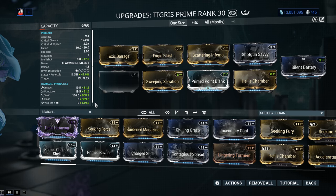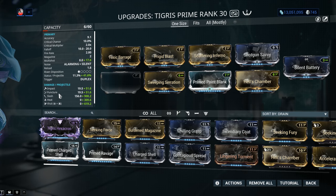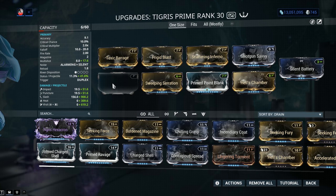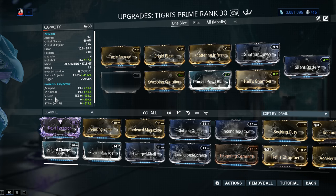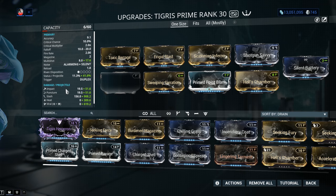I chose Sweeping Serration because Slash in Warframe currently is the most powerful physical type. Impact, Puncture, and Slash are called physical types; Heat and Viral are called elemental types. Sweeping Serration adds 120% Slash damage, and combined with Prime Point Blank which increases all damage on the weapon, we're up to 908 Slash per projectile. There's a very clear distinction between physical and elemental types and it matters a lot for build decisions.